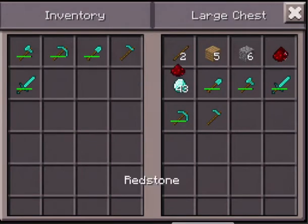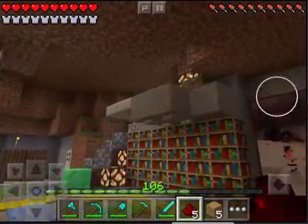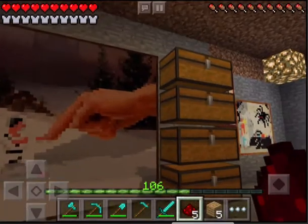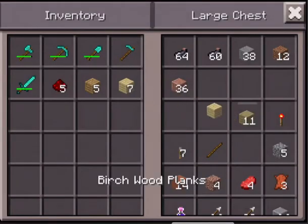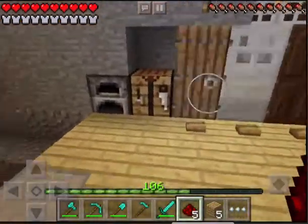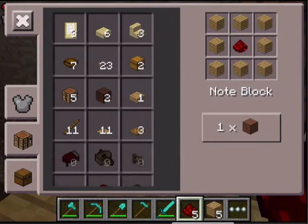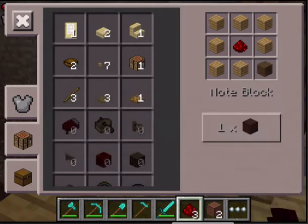Anyways, the redstone is in there, and wood. I put wood in here and also a redstone torch in there — I don't know why, but it just seems pretty cool. The recipe for a note block is eight wooden planks and one piece of redstone. So yeah, that's all you need. Note block.